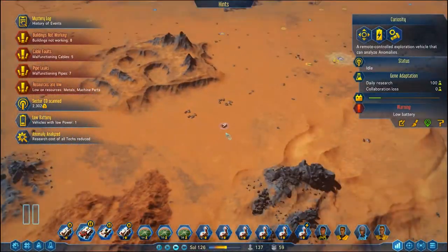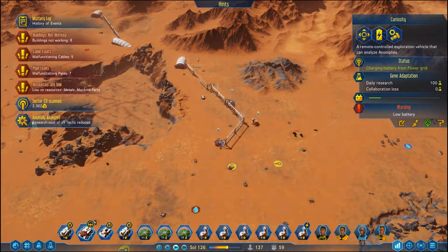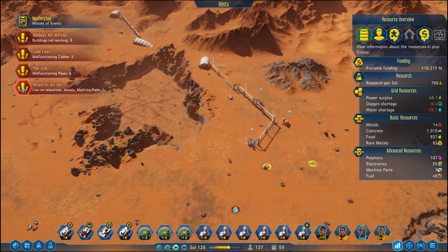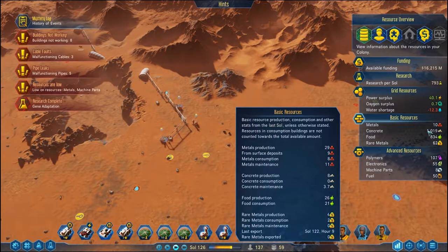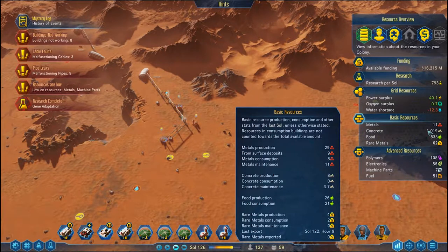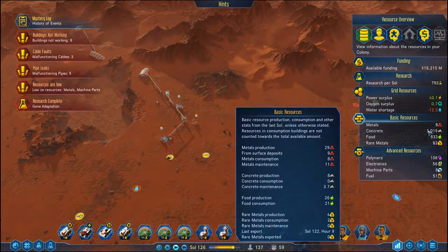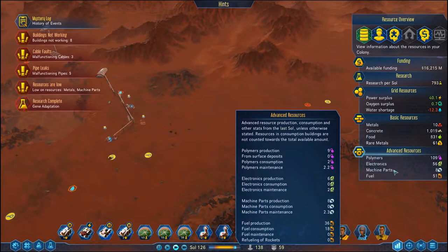Now, Curiosity, you've got a little bit of a problem with power, so if you could come over here and sort that out, that'd be good. All techs are reduced. Low on resources — metals and machine parts. They are being made as fast as we can. We've got metals produced 29, and from surface deposits 9. Consumption and maintenance are 19, so we should have a fair amount of excess metal. I still don't understand why I'm so low on machine parts — I've got such a buffer between maintenance and production.